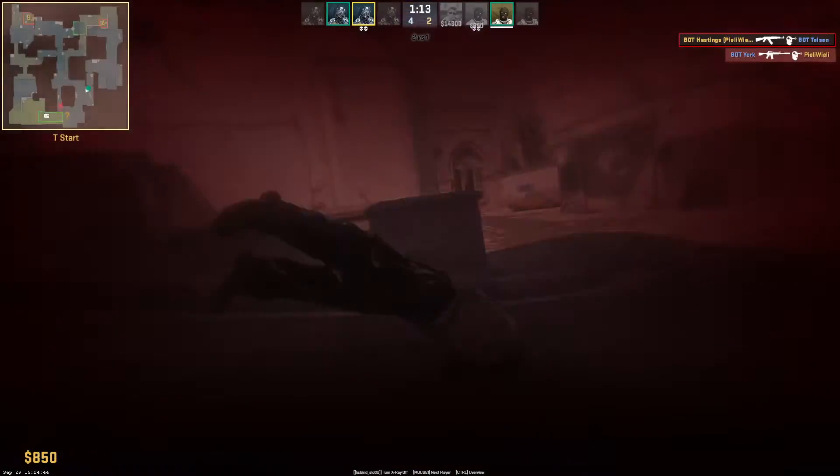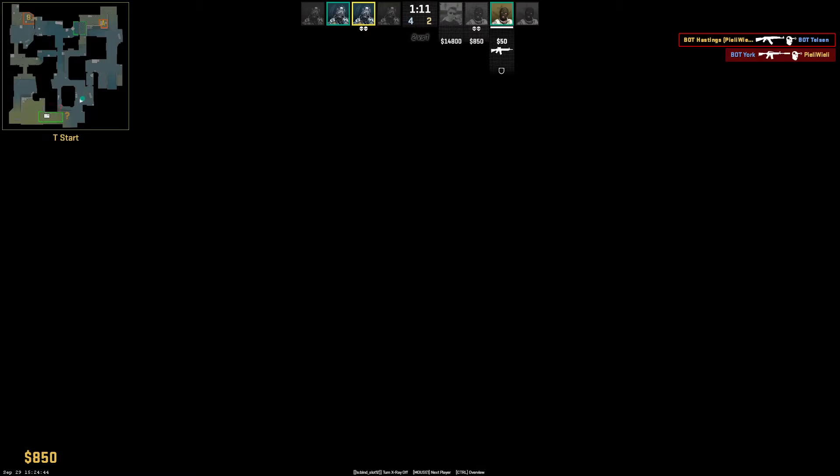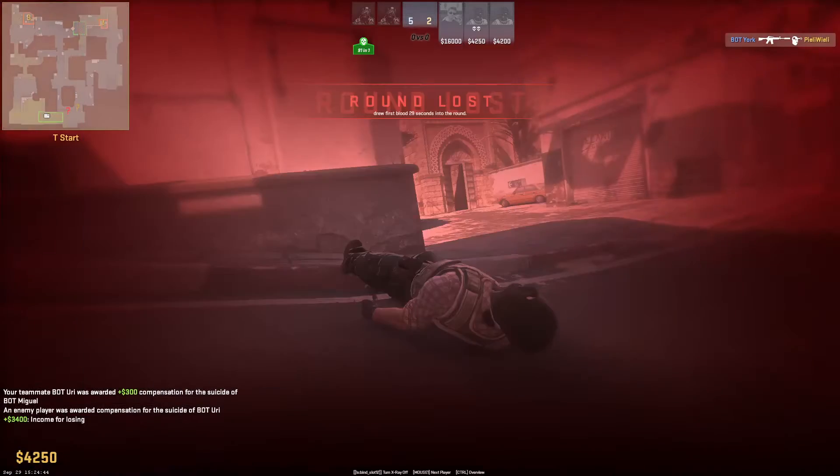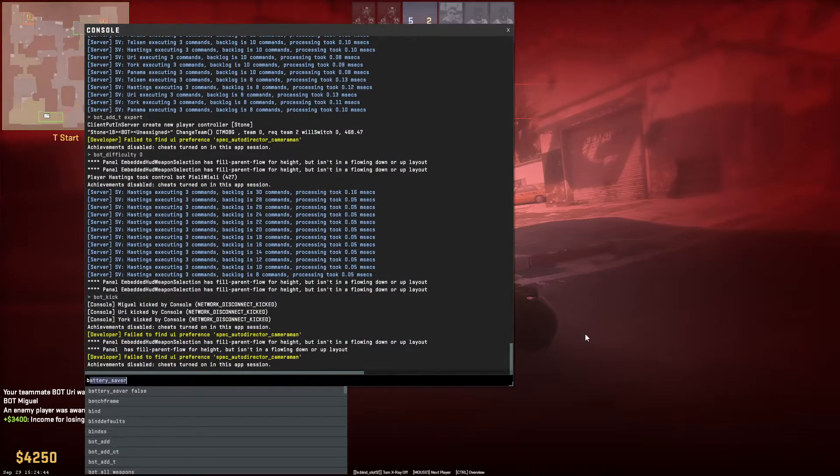Now let's say that I want to kick all the bots. The command for this would be bot_kick. If I press this, as you can see, all the bots are kicked.